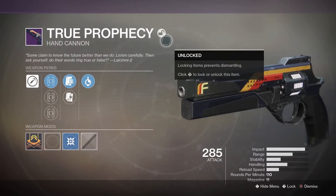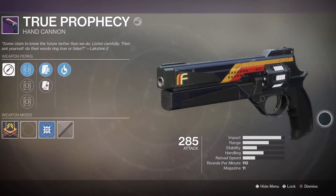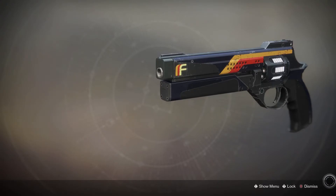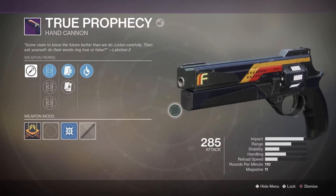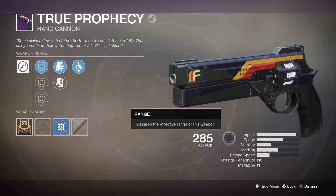Hello and welcome to another video of the How to Crucible weapon reviews. Today we're talking about True Prophecy — it's a Future War Cult hand cannon that you're able to get from Lakshmi, the Future War Cult vendor.